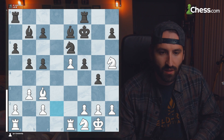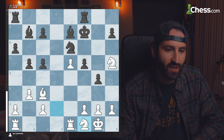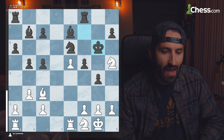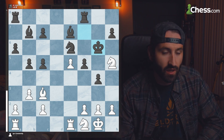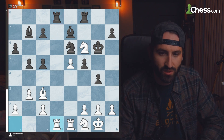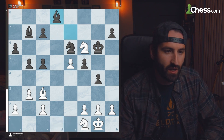White tries to create some counterplay. The king comes over to f7 getting out of any shenanigans from white's knight, and black goes to attack the knight on h5. The knight comes over to f6, black improves his rooks, and we get some trade-offs.